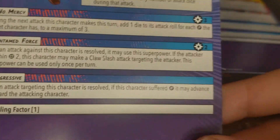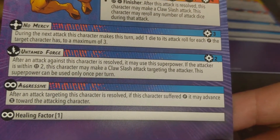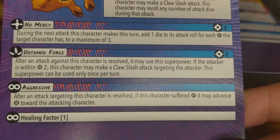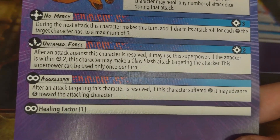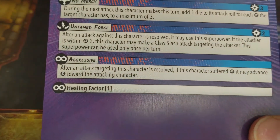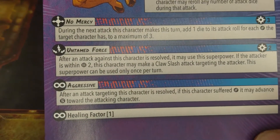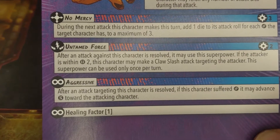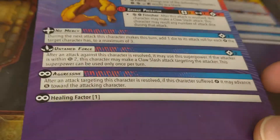Untamed Force is really nice — whenever an attack is resolved against Sabretooth, he can basically use Claw Slash as a counterattack with a reactive ability. And then Aggressive means whenever an attack targeting the character is resolved, they may advance short if damage was suffered. That's really good because a lot of pushes and throws aren't going to do much to Sabretooth — he's going to be hard to put out of position. And of course, he's got Healing Factor 1, which means at the end of activation he gains a health back.